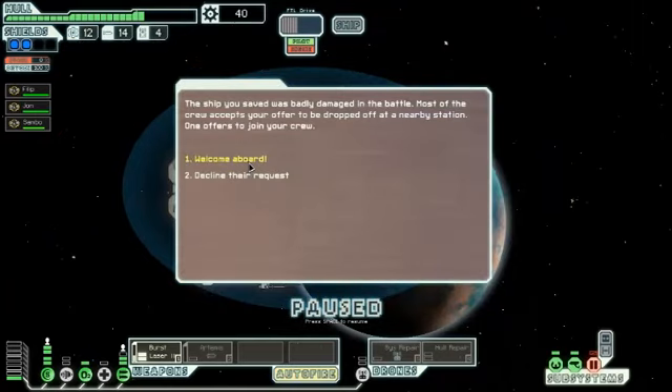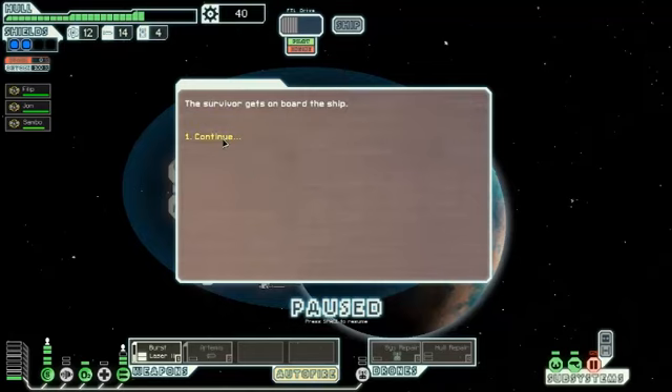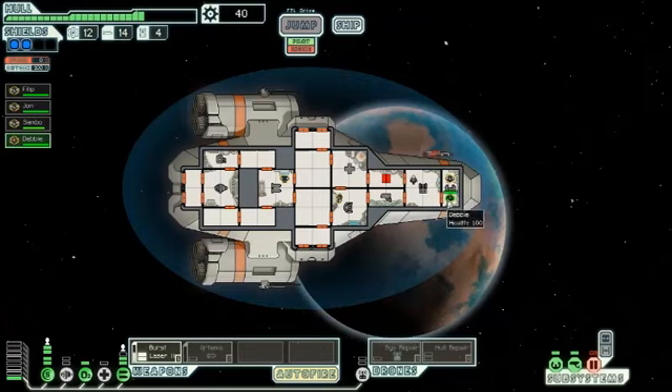The ship you saved was badly damaged in the battle. Most of the crew accepts your offer to be dropped off at a nearby station; one offers to join your crew — another human! There are a couple of different races in this game: Slug, Mantis, Brock, Zoltan, and human makes five. And there's also Engi, and very rarely you can come across the crystal people.